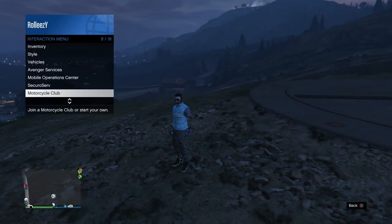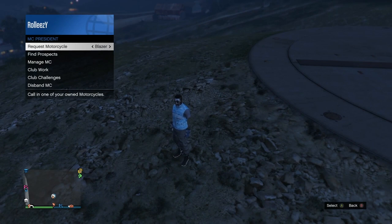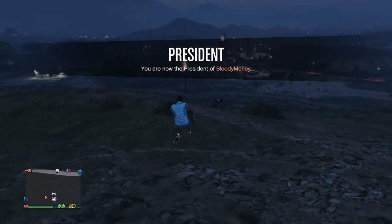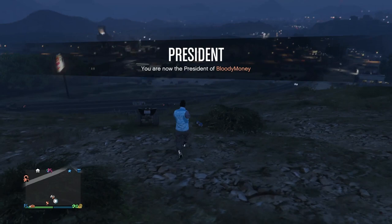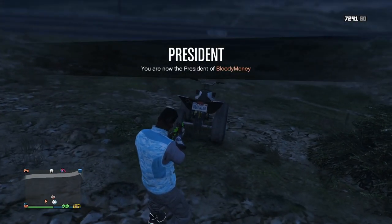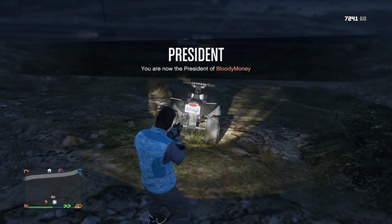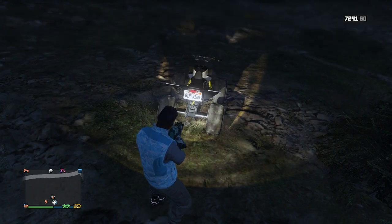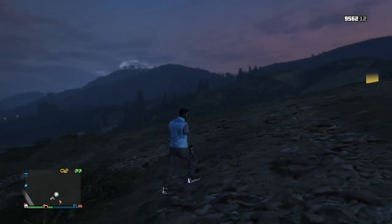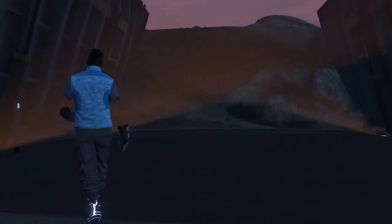Once your MOC is parked and ready, sign in as MC and call up your Faggios — in my case I'm using a Blazer — anything with a plate works. Take note of the plate number because that plate will merge onto your brand new duplicate. Once you have your vehicle outside and your MOC ready, you can start duplicating cars super fast and super easy.